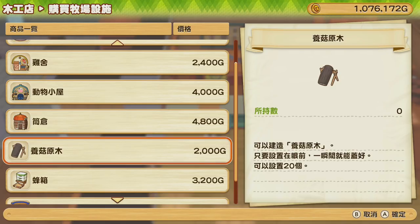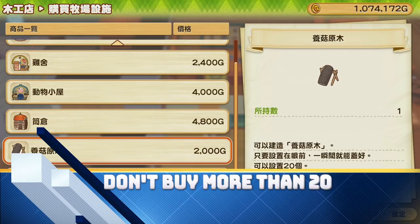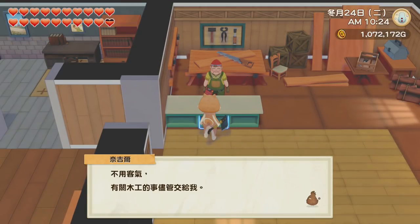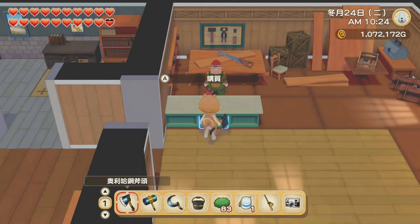I'd recommend as soon as you unlock it, try to get some money and buy mushroom logs whenever you have $2,000. It does feel like a lot early in the game, but it will definitely make you so much more, so it's a great early game investment. A small tip to be careful: remember to count how many logs and beehives you already have in the farm before you buy new ones. For example, if I already have 20 logs, Nigel will still let me buy new ones, but I won't be able to place them because the maximum is 20 — it will just say I've reached the maximum. You'd just have to sell the extras, which makes you lose money. So be careful with that.